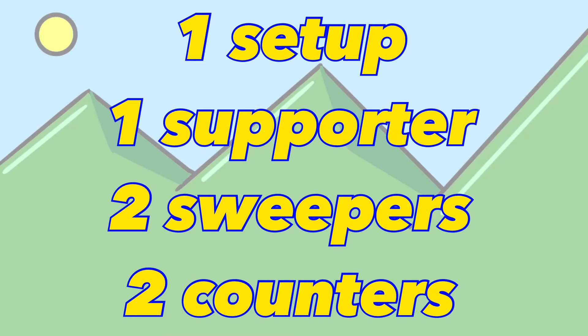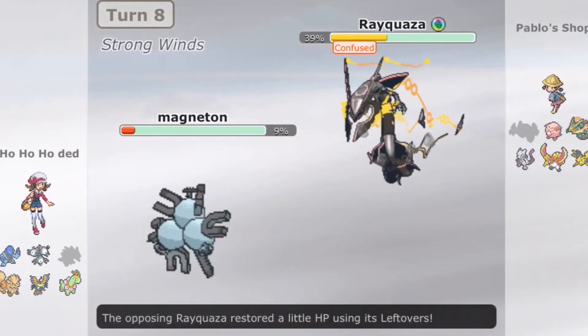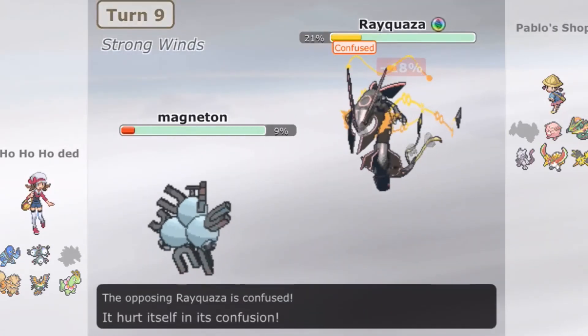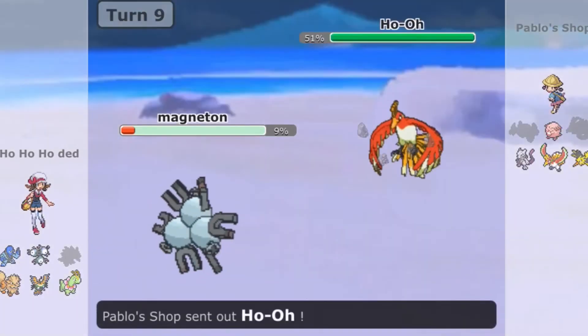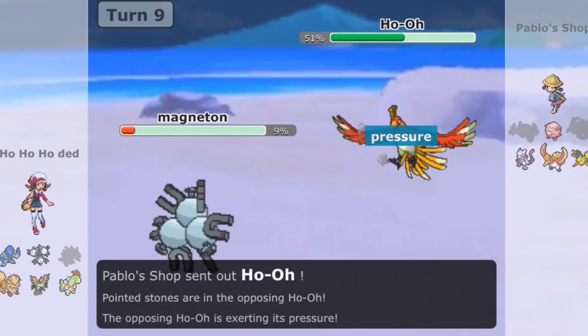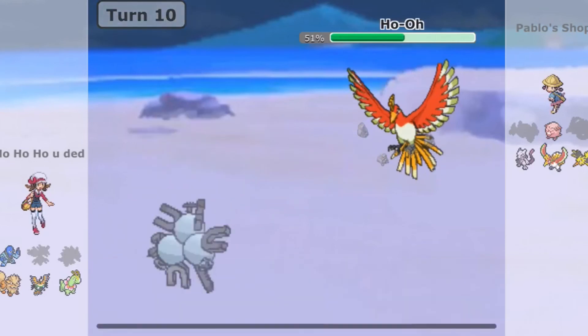One setup, one supporter, two counters, two sweepers. It is a very simple way to build an effective team. And that is it for this video. If you found this tutorial helpful, consider subscribing for more help on Pokemon. All you need to do is like and share to help my small channel out. Thank you so much for watching. Good luck building that team.